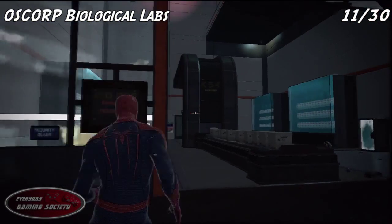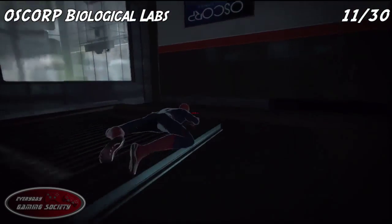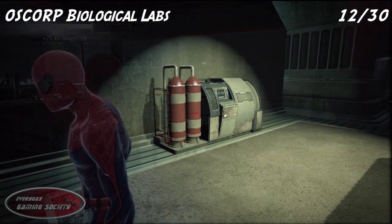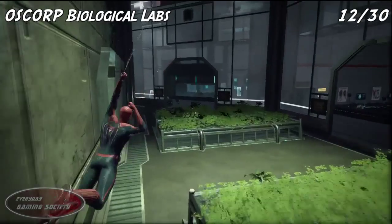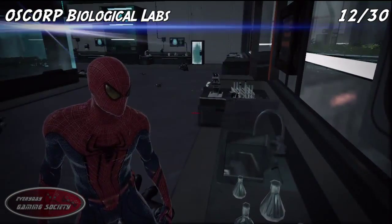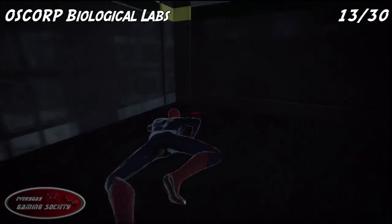In the same room as number 10, go ahead and shoot up to the next level and it's going to be over near the vent. Then for the next one, it'll be in about room number 206 — inside the door on the left it's going to be right on the computer. In the same room as number 12, shoot up to the second level, go to the vent, and it will be halfway down.